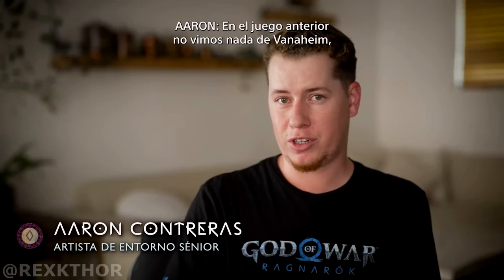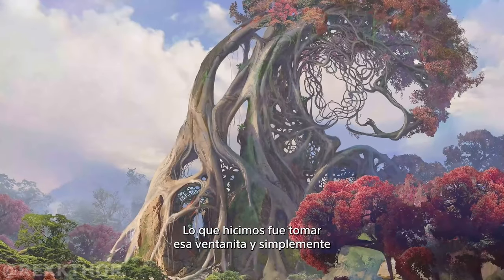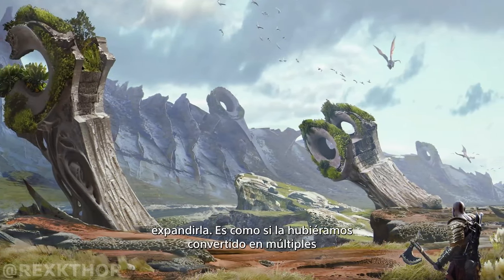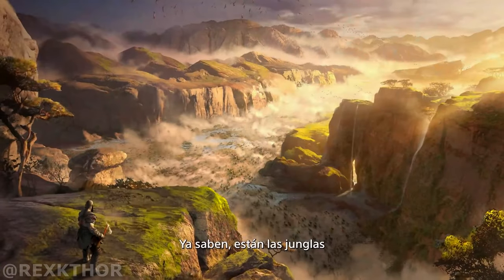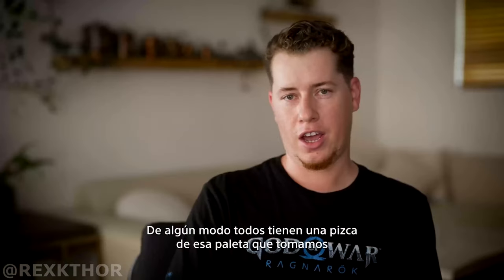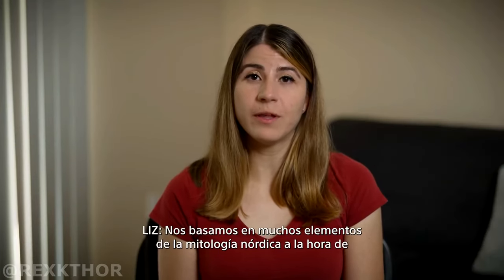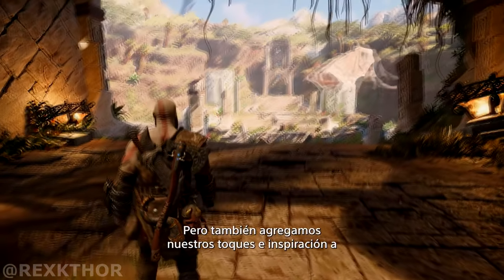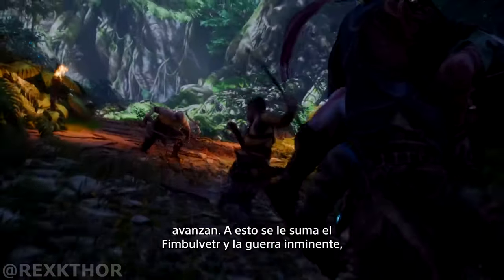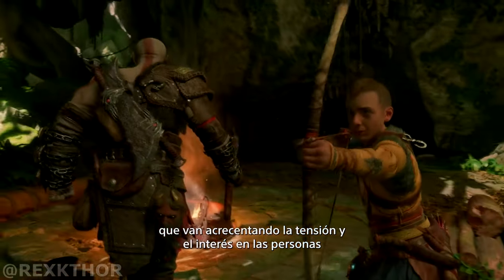We didn't really see much of Vanaheim in the previous game, other than that little window in Freya's house. So what we did was we took that little window and really expanded it, and we almost kind of turned that into multiple different biomes all within one realm. You've got the jungles, the savannas, ruins, caves, and swampy areas. They all retain a little bit of that palette from that original window. We pull a lot from Norse mythology as we're creating the different realms, but we've also added our own unique twists and inspiration to each of the realms, so the player is surprised each time they play through — with the added layer of Fimblewinter and the upcoming war to add tension and build interest.